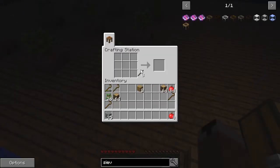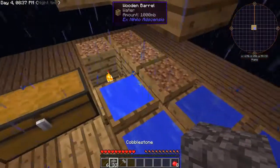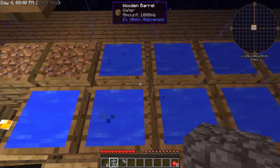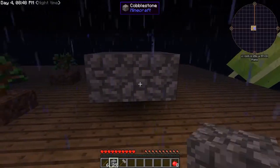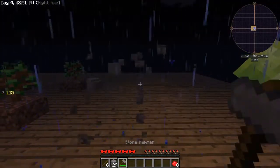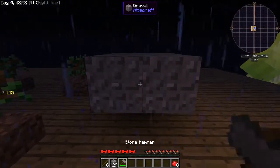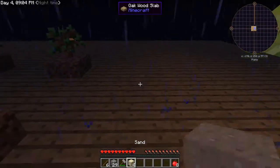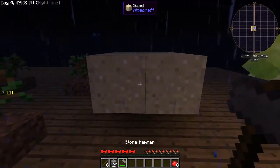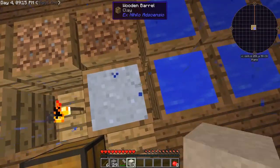Now we're going to make a stone hammer — it's hammer time! So just grab the cobblestone and hammer it — turns to gravel. Take this gravel and hammer it — turns to sand. Take the sand and hammer it, it turns to dust. Now put dust into the water barrels and it gives you clay.